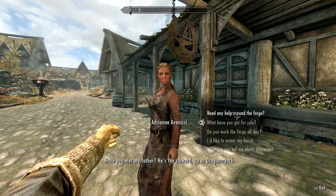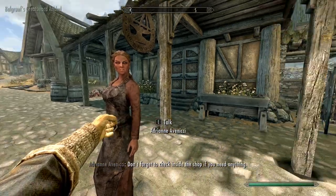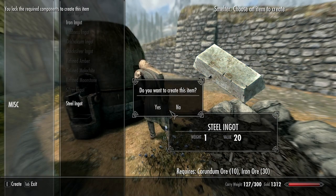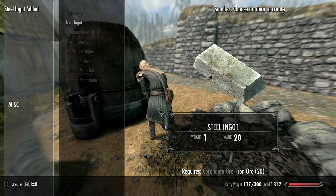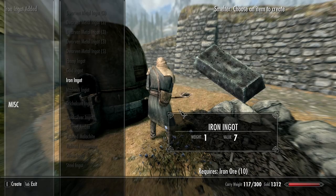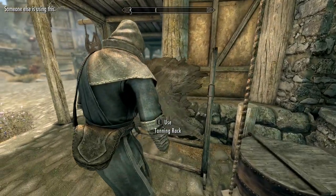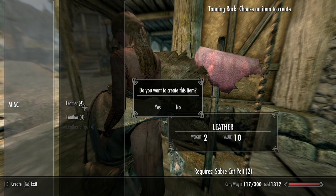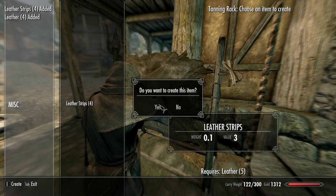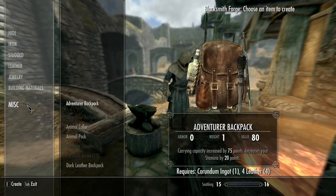First, speak to Eorlund's assistant and ask if she works around the forge all day — this gives you a small quest. Go to the smelter and smelt one corundum ingot, then use the iron ore from Embershard Mine and the rest of the corundum to make steel ingots. At the tanning rack, the bear pelt and Faendal's pelt are useful here. Make everything into leather strips except keep four leather to make a backpack — I recommend the mage backpack.